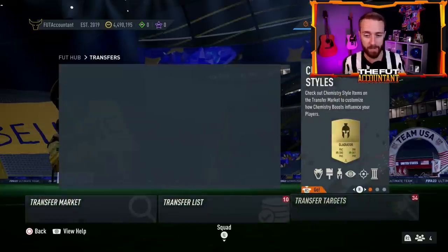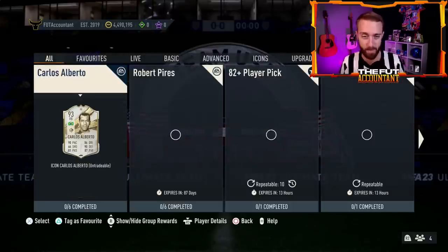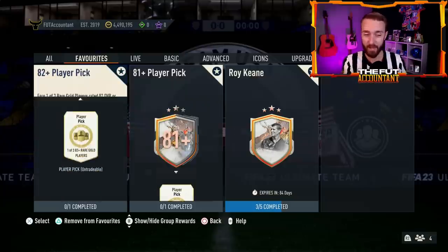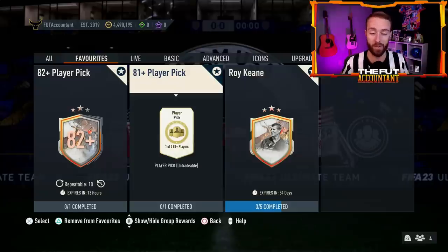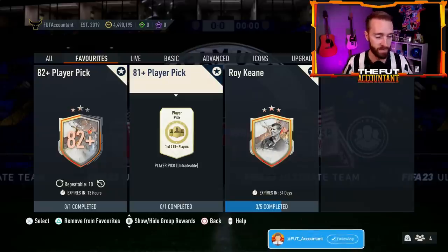I'm not really saving many packs — maybe a couple of 82 plus player picks. But gold rares are through the roof because people know these 81s and 82 plus player picks have been so good. You're probably spending about 900 to 1,000 coins per gold rare, and commons are around 700 coins. It's going to be expensive to craft before content drops, especially with Team of the Season still on the horizon.